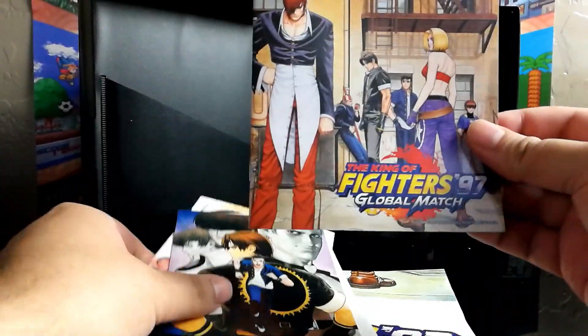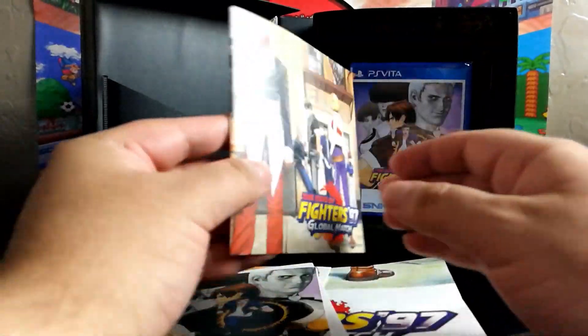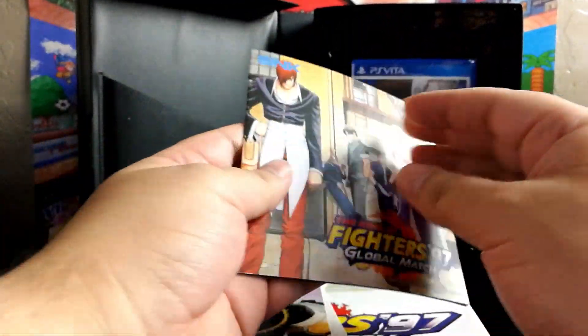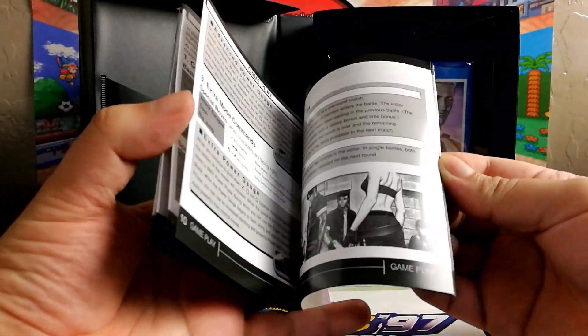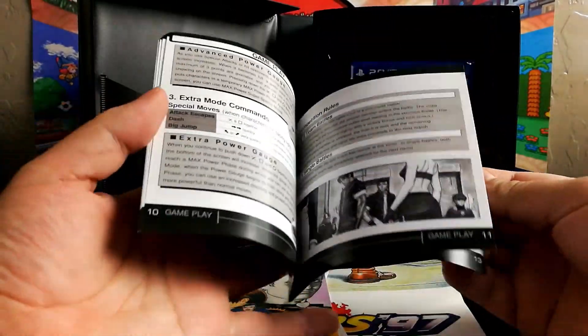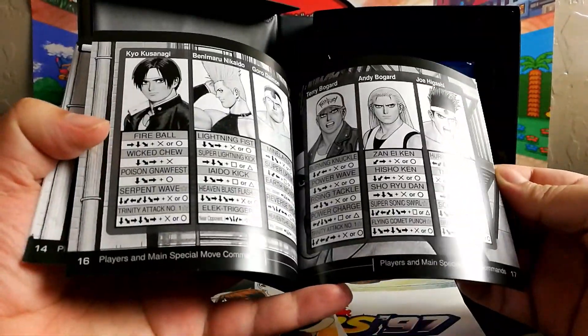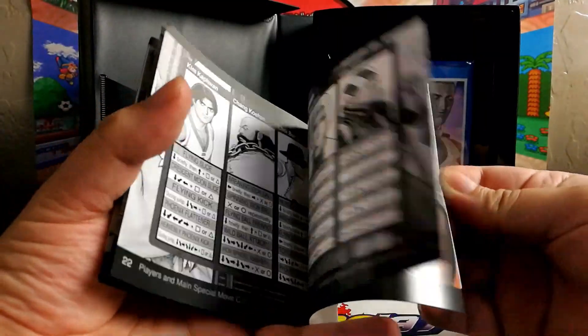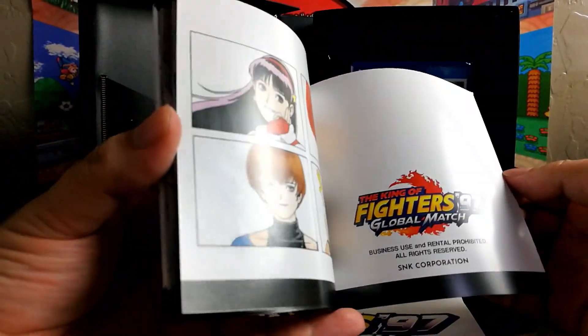Let's go ahead and take a look at all these other extras here. This is the manual. It's cool because it's like the Neo Geo CD size manual — or the AES manual. I don't have an AES system, I only have Neo Geo CD, so I go by that mostly. But it's a black and white manual, except for these last images here, which is kind of cool.